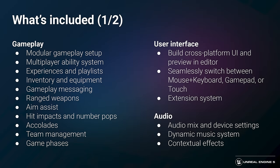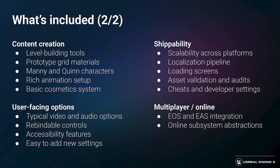Lyra includes a lot of different systems. We're not going to have time to discuss all of these in detail, but we'll eventually have documentation covering them. Some of the highlights we'll discuss include how different elements of modular gameplay tie together to create experiences, how to create a new weapon or ability, our cross-platform UI implementation, the Manny and Quinn characters and animation setup, our level building tools, how we approach scalability, and our online integration.